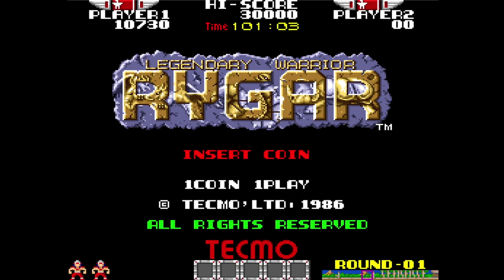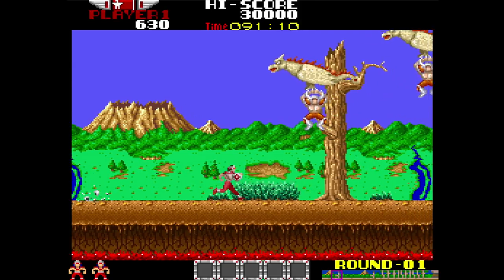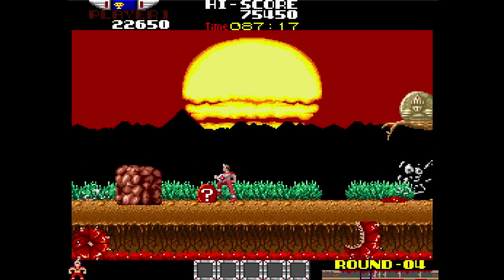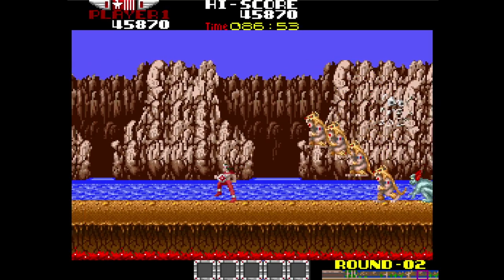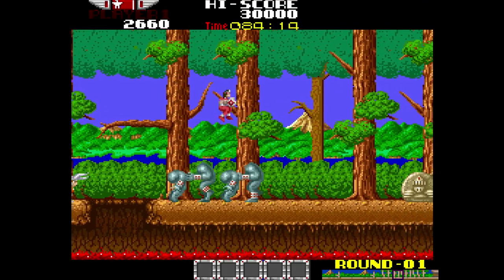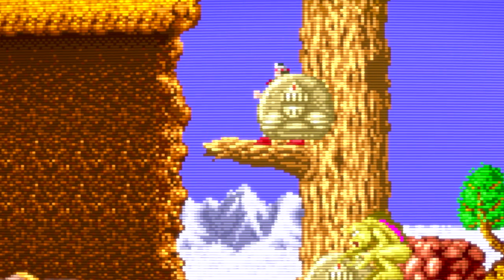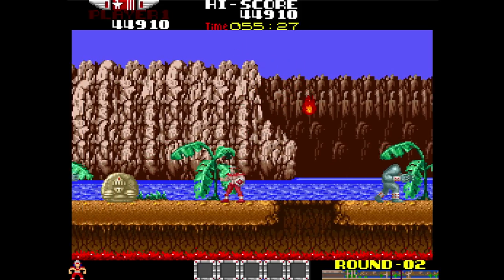Rygar was released by Tecmo in the arcades in 1987. It's a pretty fun action platformer where you take control of the legendary warrior Rygar, resurrected from the dead to rid the land of evil beast soldiers. He has his ancient weapon called the disc armor, which acts like a yo-yo — you throw it at enemies and it comes back. You can throw it in front of you or press up for a circular attack against flying enemies. One interesting mechanic is jumping on enemies' heads, which doesn't hurt either side. There's also tons of stuff to collect, but don't stop for everything since each stage has a time limit.